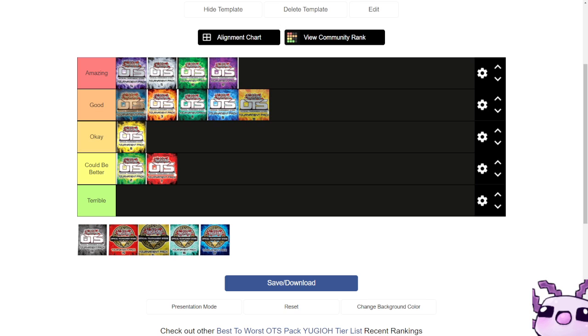Next up is OTS 13 with Book of Moon, Abyss Dweller, and Trap Trick as ultimate rares. Super rares included Deep Sea Diva, Scrap Golem, ABC Buster Dragon, Junk Speeder, Crystal Wing Synchro Dragon, Bahamut Shark, War Rock Fortia, Spiral Gear Drone, and Rescue — a lot of great supers, all of them noteworthy.